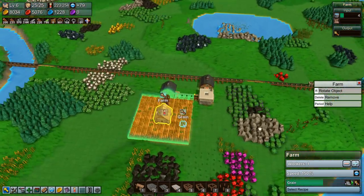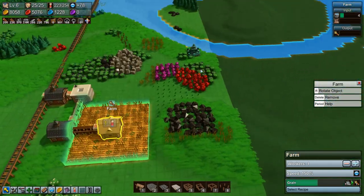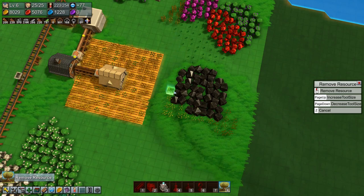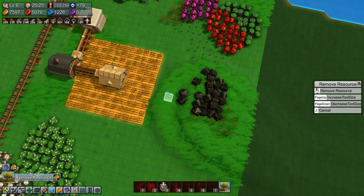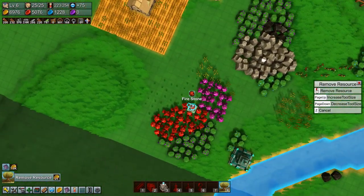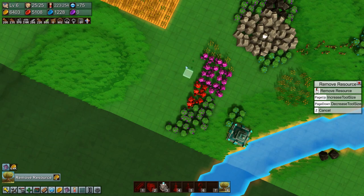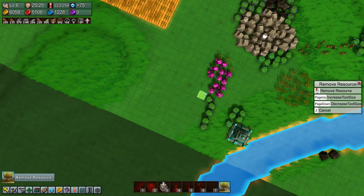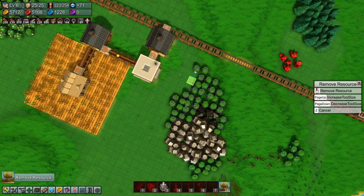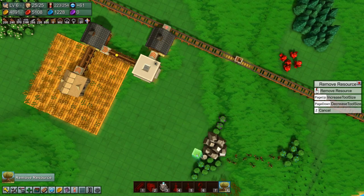Right now I actually want to move this farm back three tiles, so we're going to do that — that is going to be a lot of resources removed. We're going to remove everything here and the resources over here as well. Actually I think I want to move it back more than three tiles — quite a bit back. Three tiles is the minimum, so we'll remove some resources there, and here as well because we're going to build another grain farm, so we might as well get rid of all this.